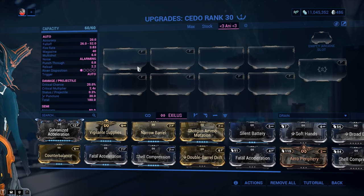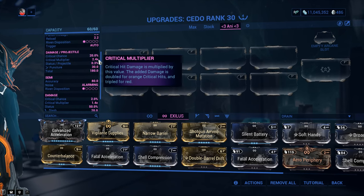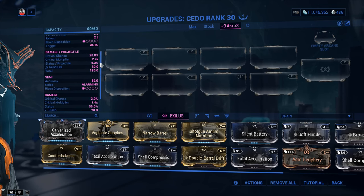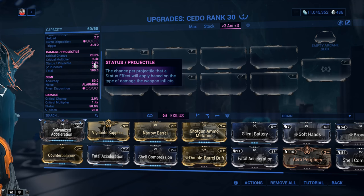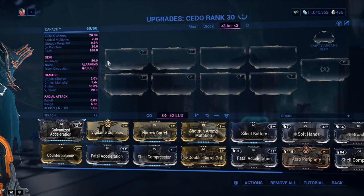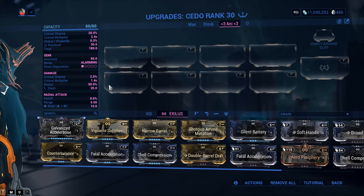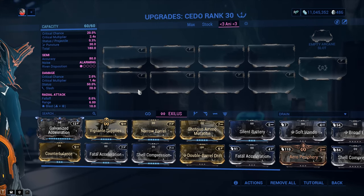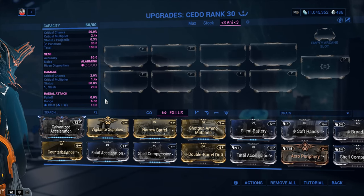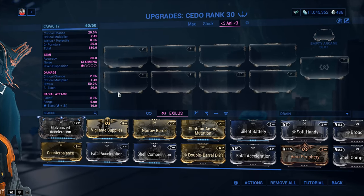You can still go for a Riven, but you either need to be really lucky with your rolls or very rich to buy one. Critical chance is 20%, critical multiplier is 2.4x — beautiful. Status per projectile is 0.3%, which is essentially garbage, but you don't care about this because all your statuses will come from the glaive. The primary fire deals puncture damage by default, which gives up to 50% extra damage to heavily armored targets. The glaive's secondary fire has a 50% status chance, slash damage, with a 6-meter radial attack radius and no falloff — but the damage is super low, so secondary fire mode is only there to apply statuses.